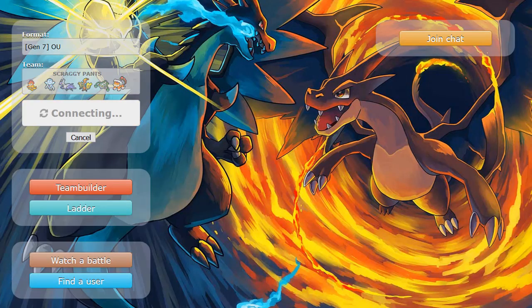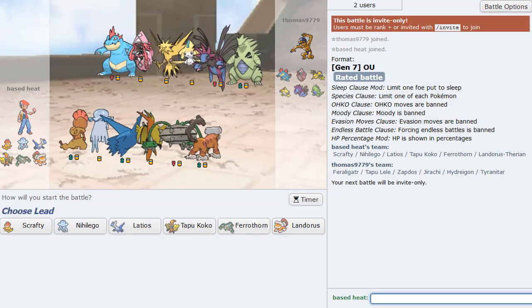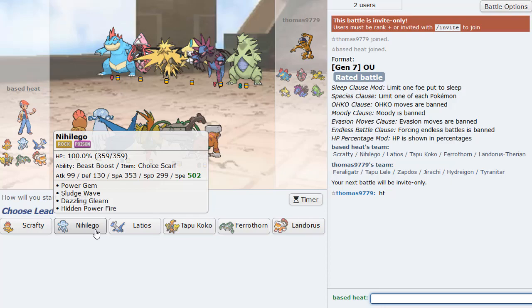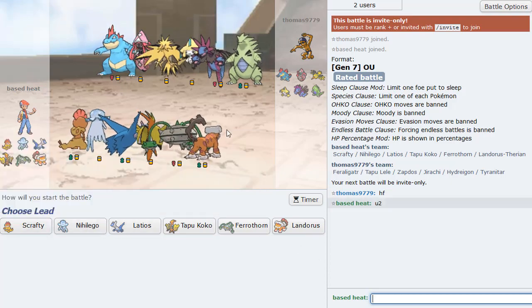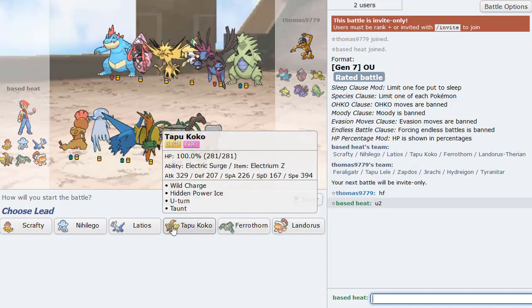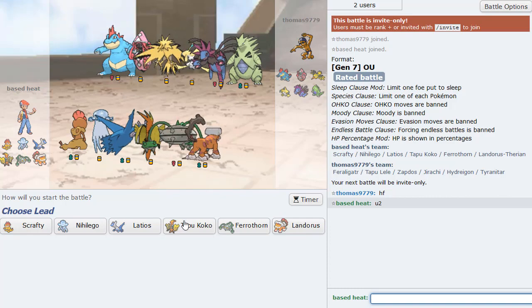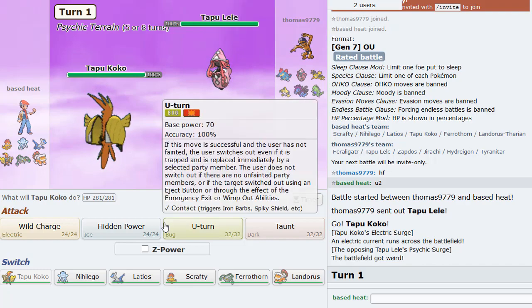Alright, on to the next one. Let's see if we can pull off a Scrafty sweep here. No ground type is the first thing I noticed. He's slower than me. He's not Scarfed, because his terrain got up. Gigavolt is not too bad here. Follow up with the U-turn into - I could go my AV Lando. AV Lando, not a bad switch in.